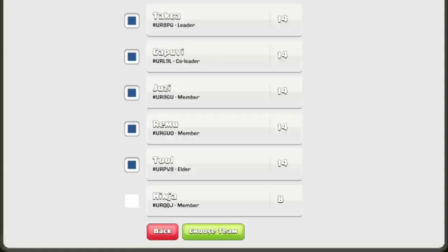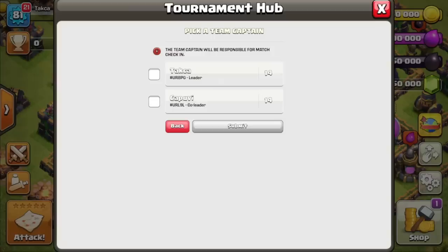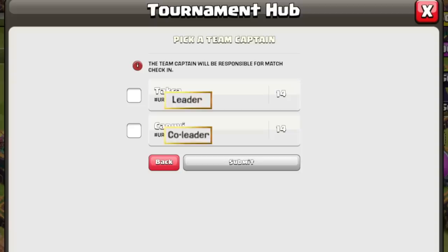Once the five members have been selected, select Choose Team. As the leader, you can edit the members until the competition begins. Next, the clan leader will select the team captain. Only clan leaders and co-leaders are available for selection. Captains are solely responsible for finding ladder matches and completing match check-in. Remember, captains can be changed up until registration closes.